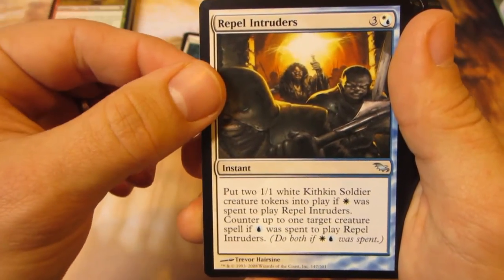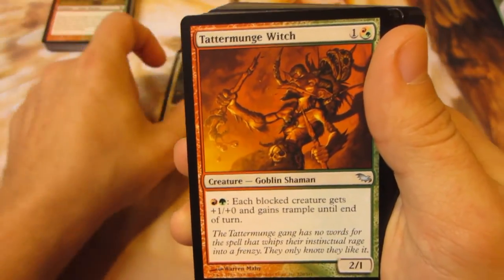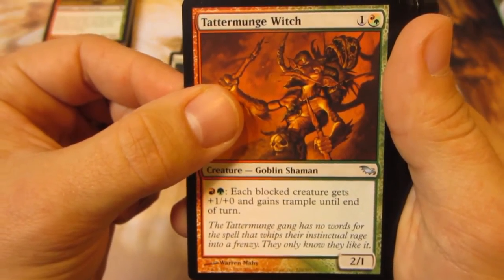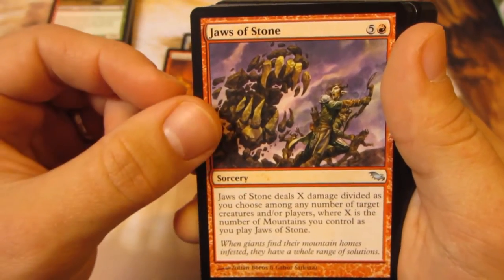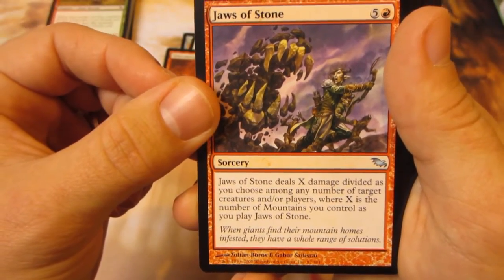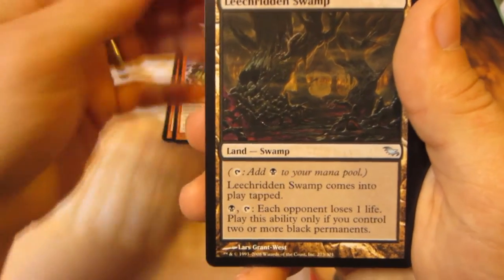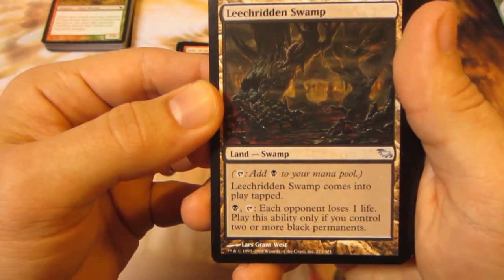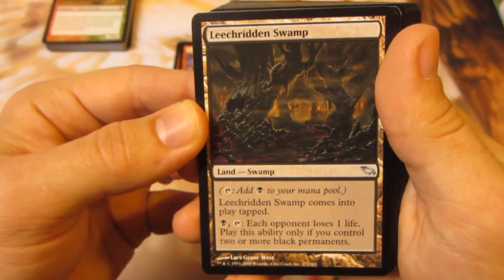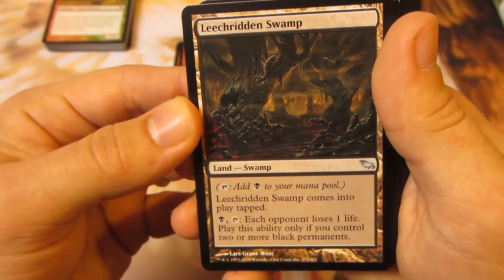Repel Intruders — put two 1-1s, counter up to one target creature spell. Tattermunge Witch — each blocking creature gets plus 1, plus 0. I think we saw that in the first one. Jaws of Stone — deals X damage divided as you choose among any number of target creatures and/or players, where X is the number of mountains you control. Another land — comes into play tapped, each opponent loses 1 life, but only if you control 2 or more black permanents. That actually seems like a fun land in EDH — each opponent loses 1 life, I like that.